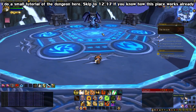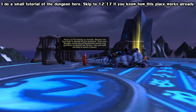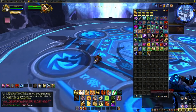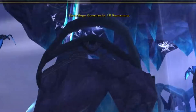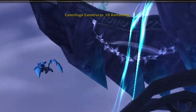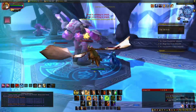Once you do so, three NPCs will walk out of their cages, each representing a dragonflight - red, green, and bronze. If you talk to them, they give you an item that summons an appropriate colored drake. If it's your first trip, grab whichever one you want - you really just need them for transportation. At the top of your screen you'll see a counter with ten centrifuge constructs remaining. Kill all ten: four on the middle platform, and three each on the southwest and southeast platforms.